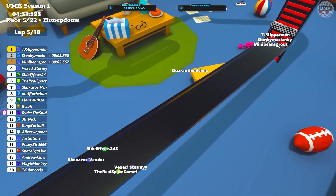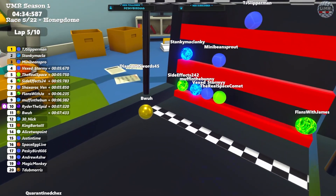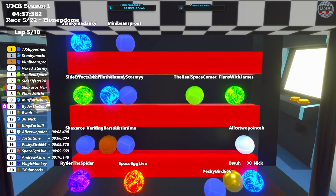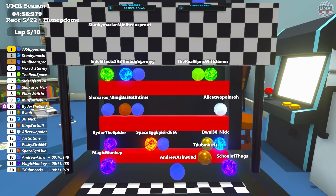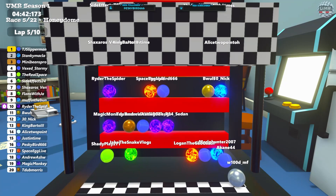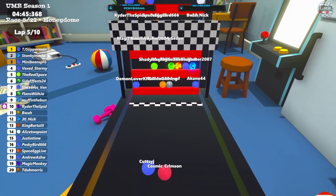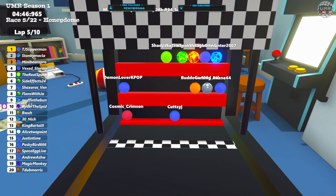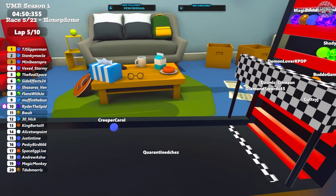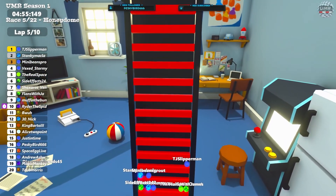TJ is already on the ladder. Stanky and Mini have secured their positions. Shaxx with a bad rebound delaying them, which means Side Effects, Muffin, Stormy, Space Comet and James will jump onto the ladder together. We're dropping some places — tenth, now eleventh. We are side by side with a few people here. Everyone is now fighting to get onto the ladder at the back. Cutsi and Crimson miss the entrance but get on. Carol coming down getting a bounce — another bounce — and onto the ladder. We are now halfway through today's race.